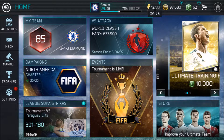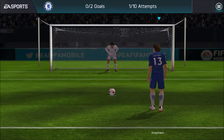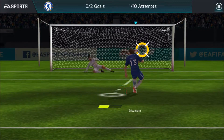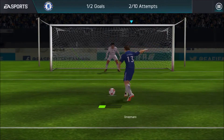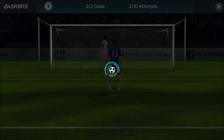First, we'll see on difficulty level easy how to play as a goalkeeper. On easy level, it is just like Season 1 - whisman on the ball, swipe right and it is a goal, 10 out of 10 times. Again, whisman on the ball, sort of a jab this time, and it's a goal.